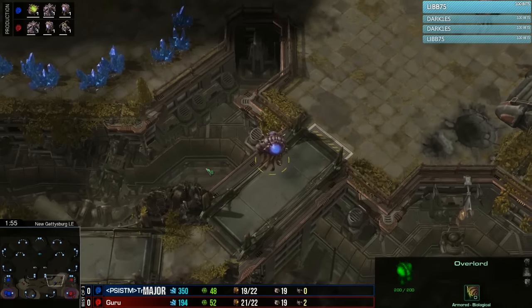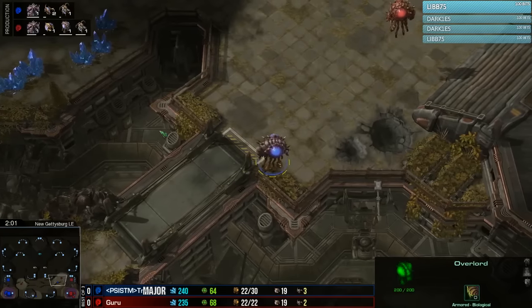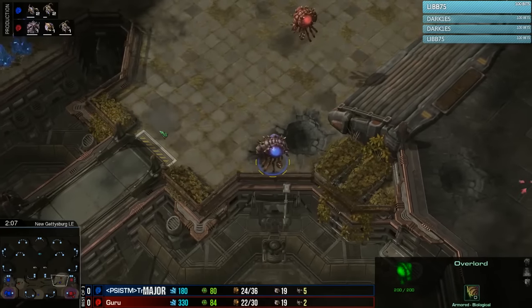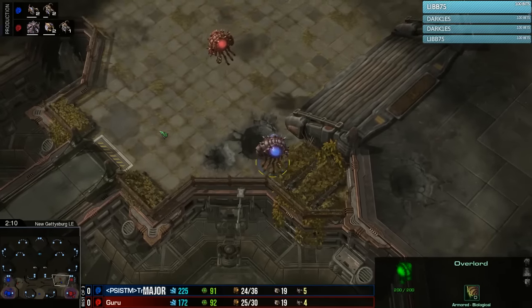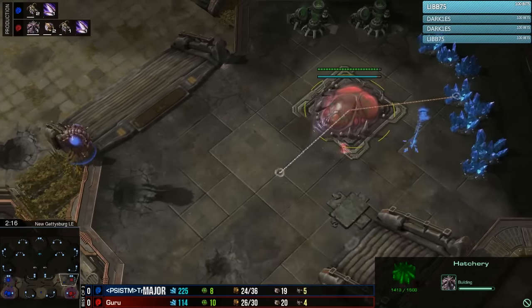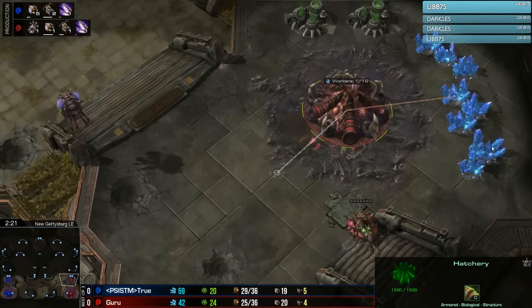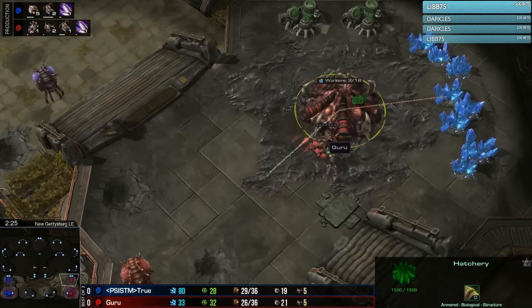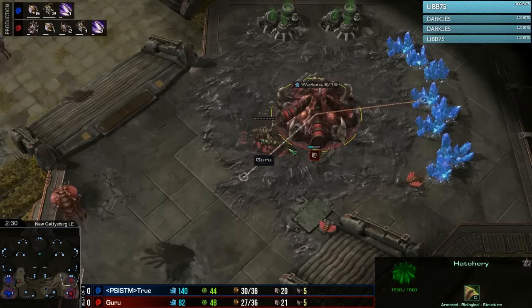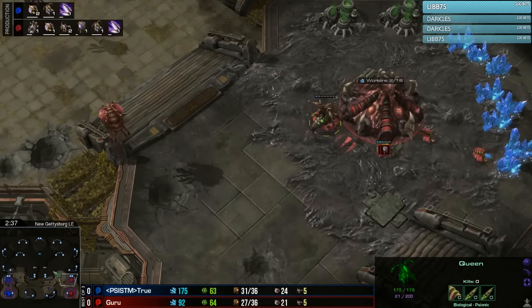Pool and gas finishing up for Guru, with drones jumping on the extractor. On True's side, he's going for that very standard hatch gas pool, so it's a slight build order advantage for him — he's not doing anything aggressive, so the safety of Guru's pool first doesn't really pay off. Guru is going to have a slightly faster first queen but his second queen will be a little slow. Small differences between the players, maybe a slight advantage to True, but not too much.